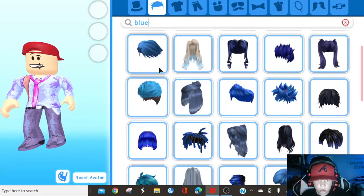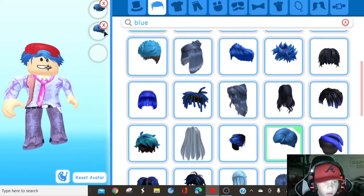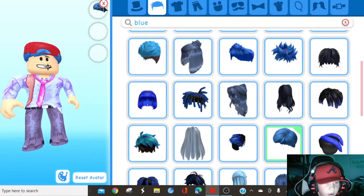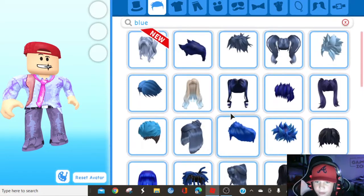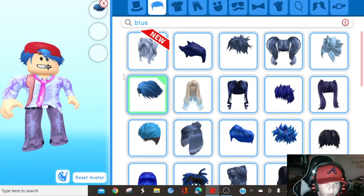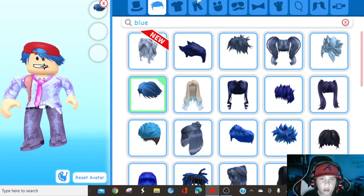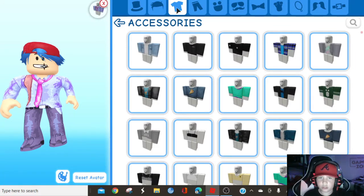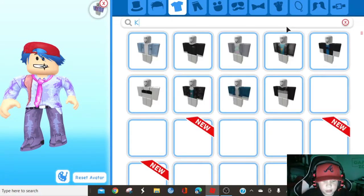Then you search right here — it starts up blue — and I think the title looks... yep, that was it. So if you see this, that's what you click on, and that's how you get the hair. Then go to Accessories or the shirt right here and then type 'key.'